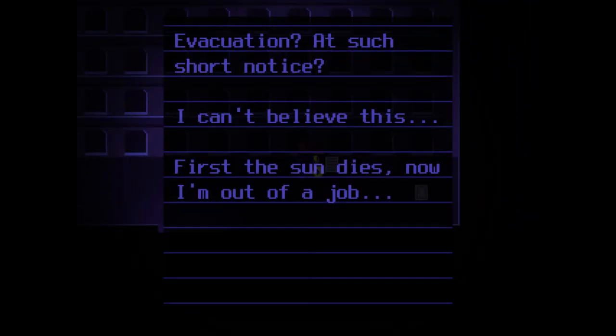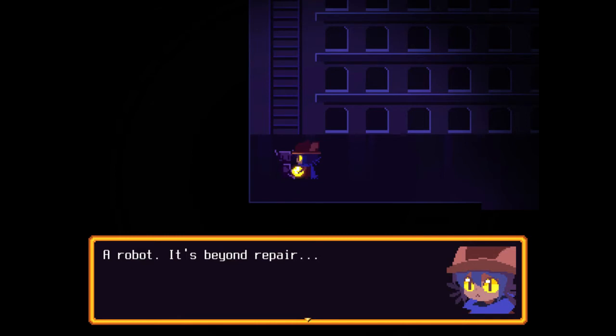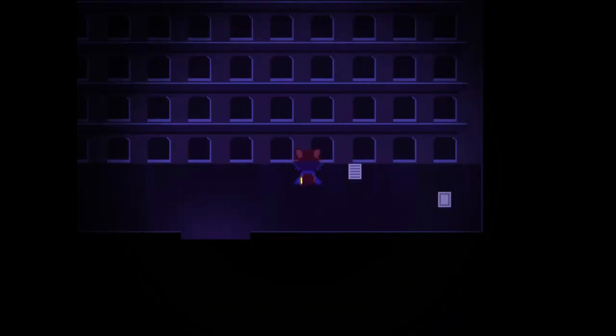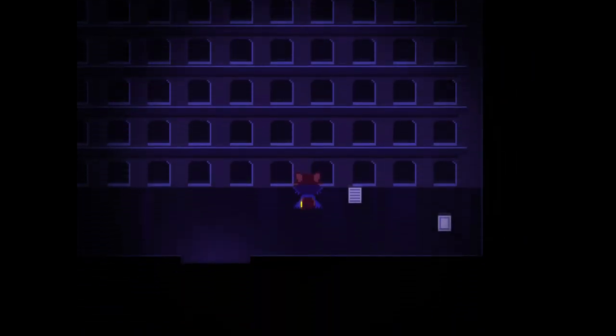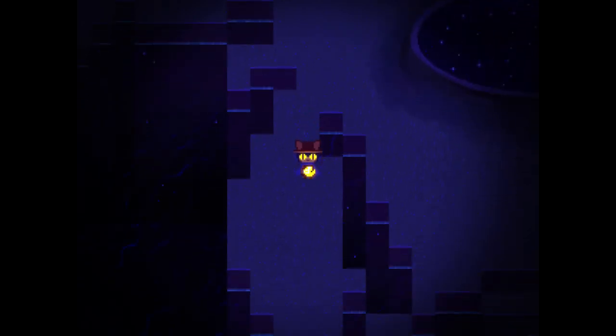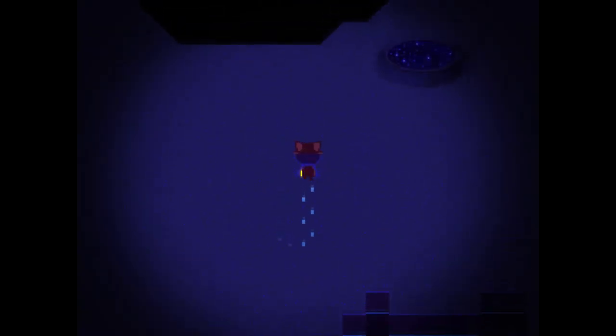What's this? 'Evacuation at such short notice? I can't believe this. First the sun dies. Now I'm out of a job.' Some sort of mechanical drawing. Broken robot. Hello, robot. It's beyond repair. Anybody up there? Now that I know that there can be robots up there, I feel like I have to check. All clear in here. I wish I had a local map. The map in the outpost is nice and all, but it's very vague — it's more sort of a world map than a regional map, and I could really use one of the latter.